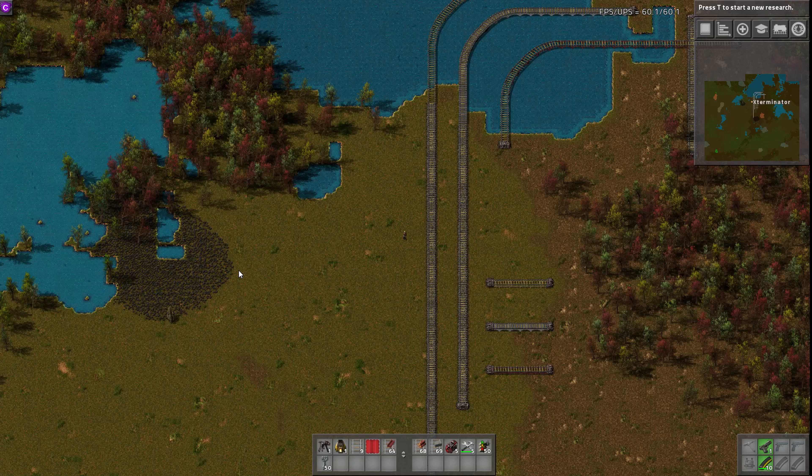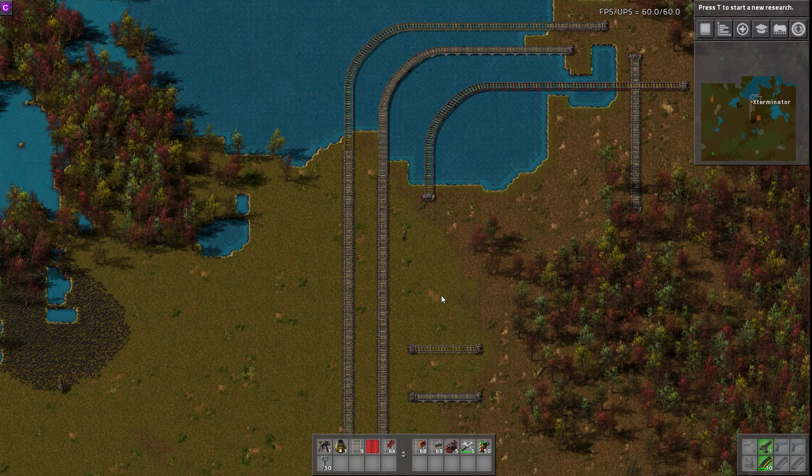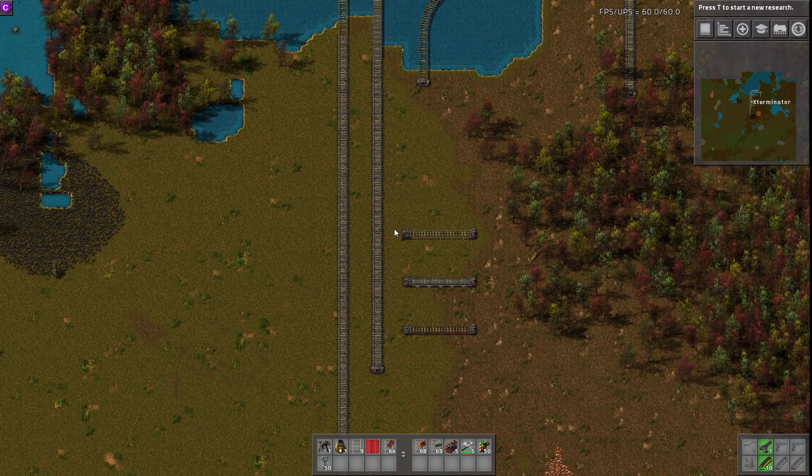This is the Beautiful Bridge Railway mod. What this does, as you can see, is it allows you to build rails over water, and it also provides what I consider very, very nice looking graphics for it as well. This mod adds three different types of bridges.